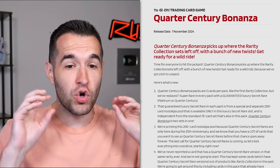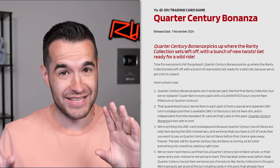And I was right - they haven't announced Rarity 3, but this came. I saw House of Champs tweet about this, so I went over to the Konami website to see what this is all about. The Quarter Century Bonanza is the name of this product. And at first I was like, oh cool, a new idea for a product.